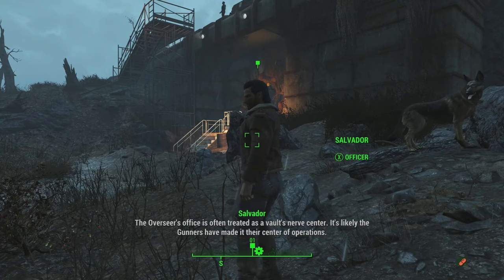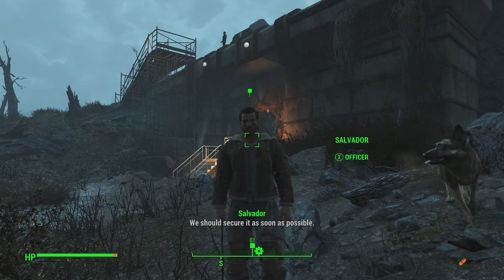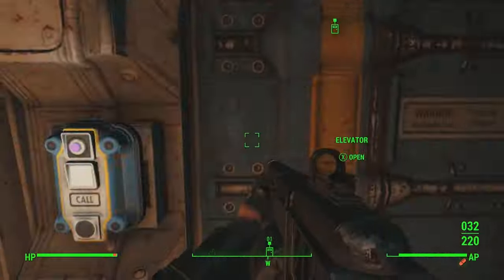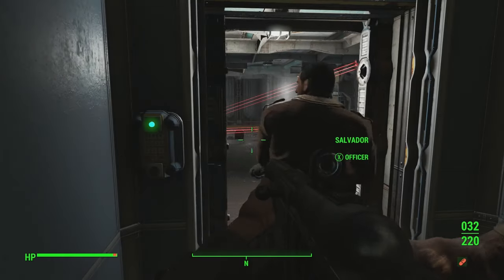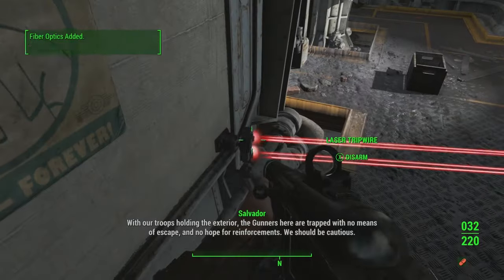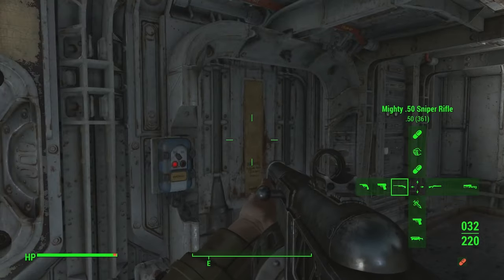I guess we should talk to Salvador instead of running away from him. The overseer's office is often treated as a vault's nerve center — it's likely the gunners have made it their center of operations. We should secure it as soon as possible. Let's go in and murder some more gunners. I was sitting here listening to you and you were pointed at Salvador and all I could think was: does he need treatment? He's had herpes for the entire time he's lived in HQ — we're a don't ask, don't tell organization.